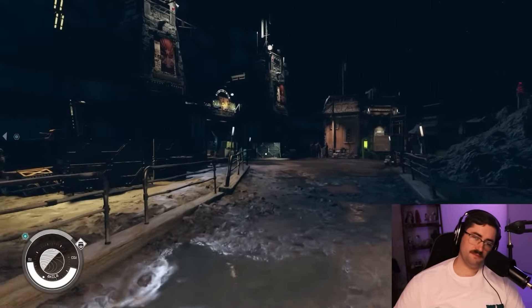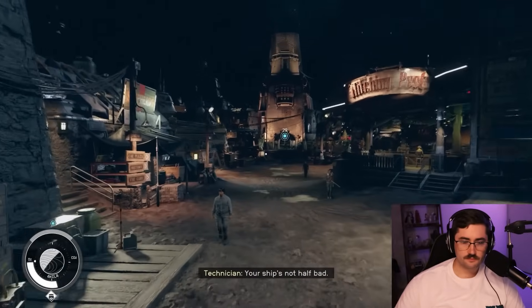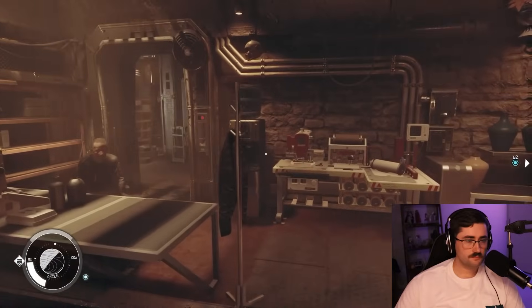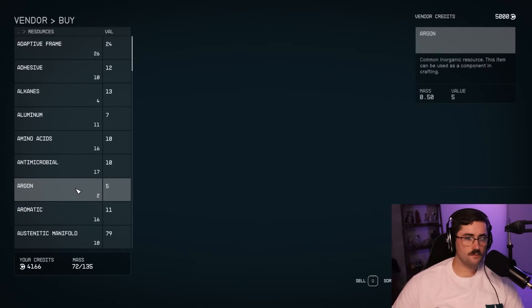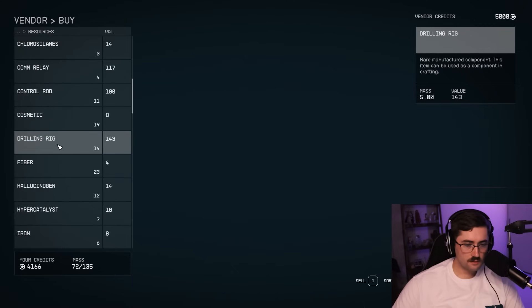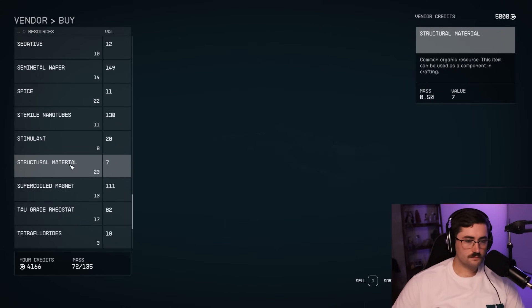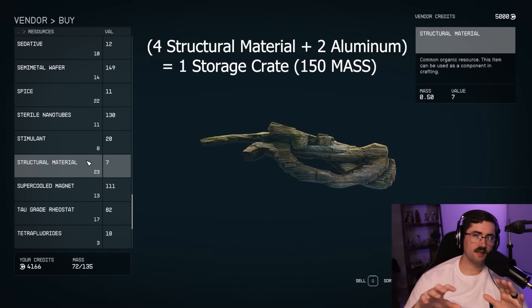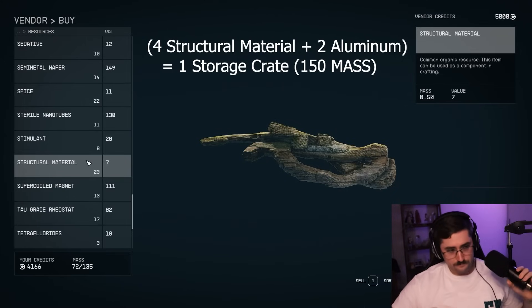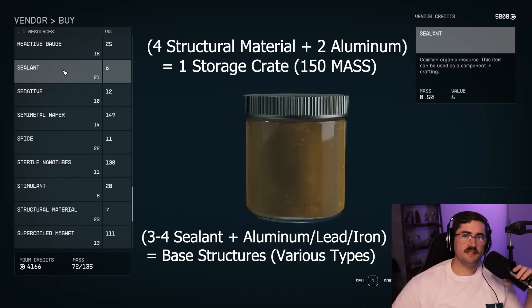We're going to the main general store in here as well as Midtown Minerals, because we are in search of certain materials. Take a look around - and there you have it, structural material. We're going to be buying a bunch of structural material. If you don't already have an aluminum farm or a farm at all, then structural material and aluminum is what you want to stock up on.